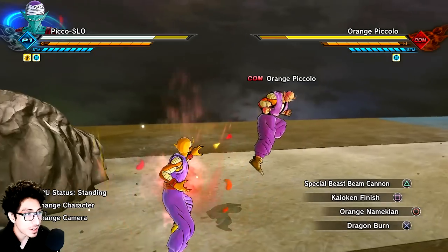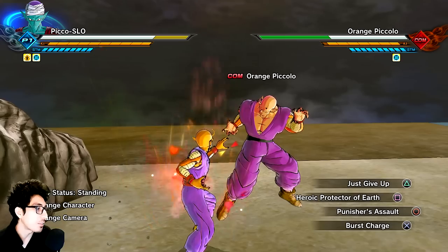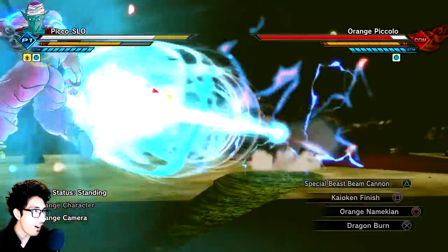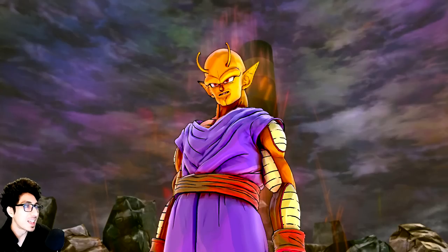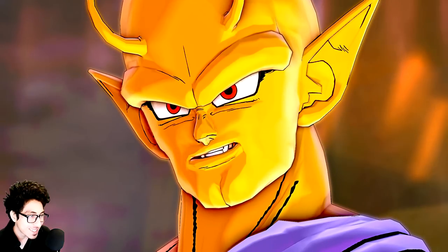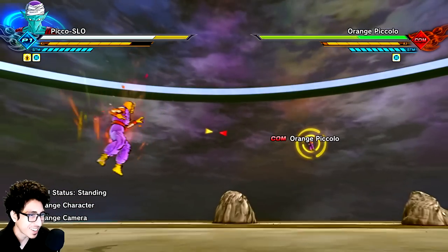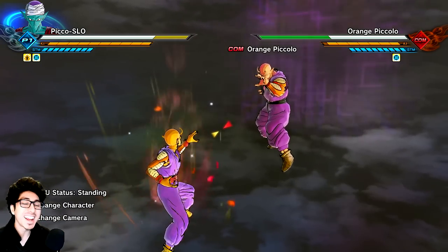We finish this off obviously with Special Beast Beam Cannon — Gohan's skill — because it looks awesome. And he actually does say 'Special Beam Cannon.' That looks so weird and derpy with this booty chin. My man's gonna... I'm so childish, I'm sorry guys. All right, giant form next — let's finish this off.